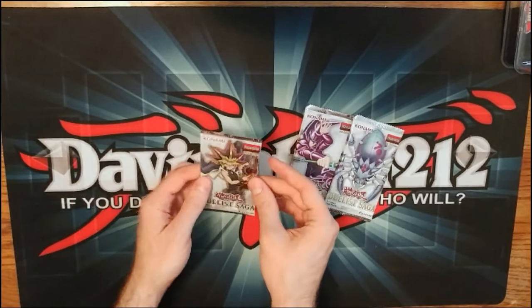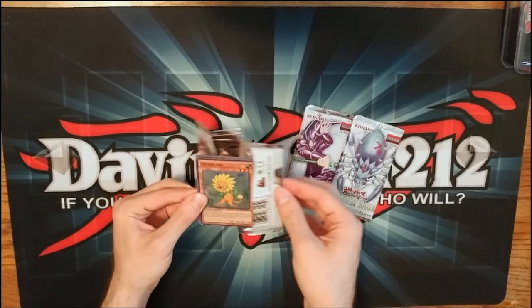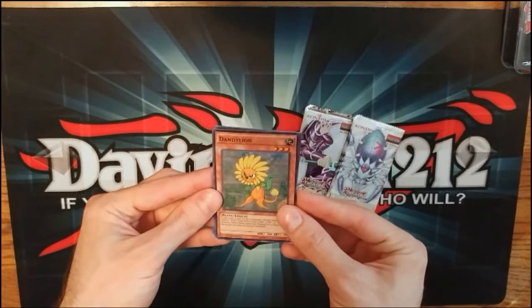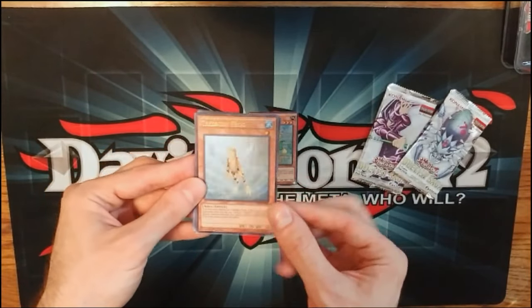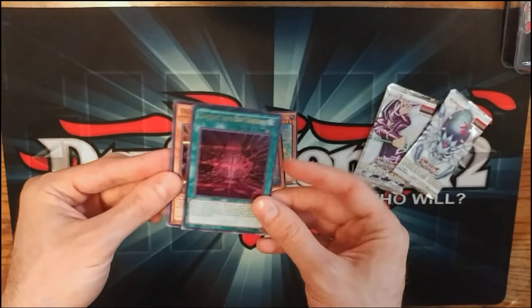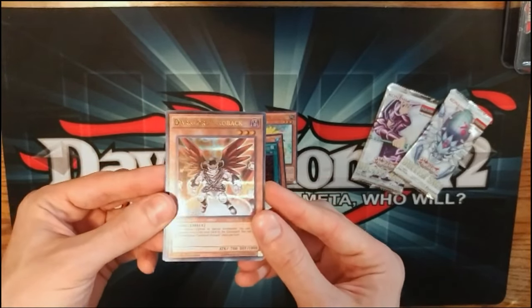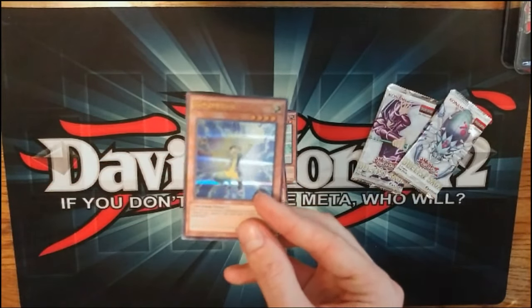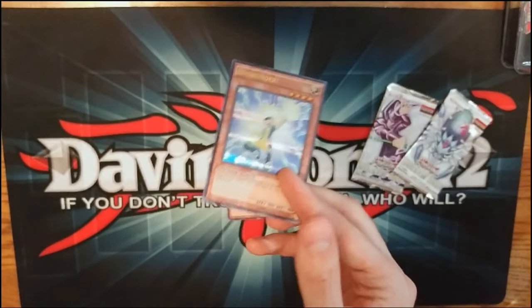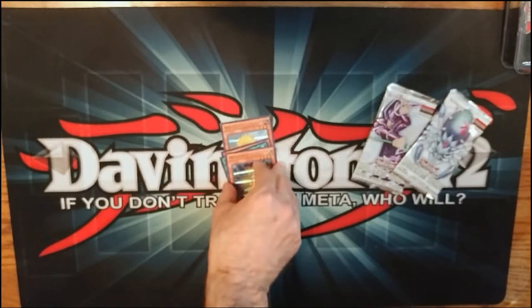Starting with the Yugi pack. There are parallel rares in this set which is cool. We've got Dandylion, Treeborn Frog — hey, that's a cool reprint — Contract with Don Thousand, which is one of the new Dark Lord deck cards. Oh, and Bro Hunter! I wasn't sure when we'd get Bro Hunter. This would work really well in a stun deck as part of the hunter archetype. It actually took forever to come out so it's cool we finally got it.